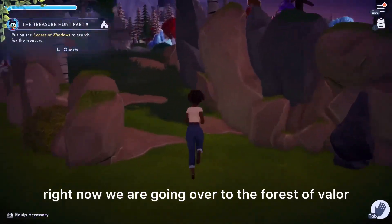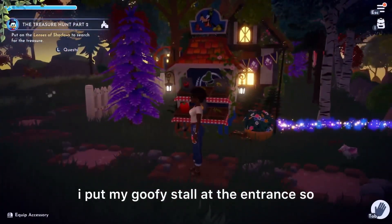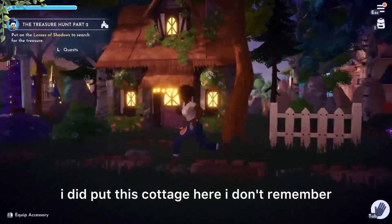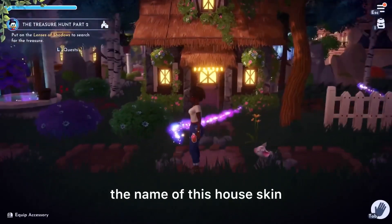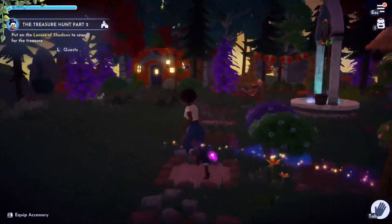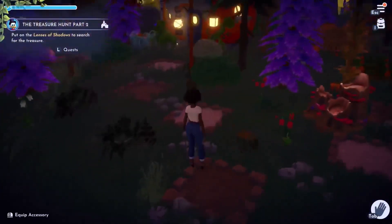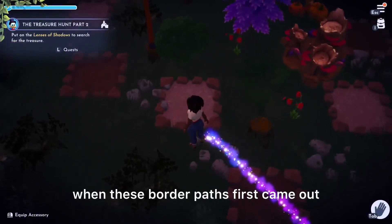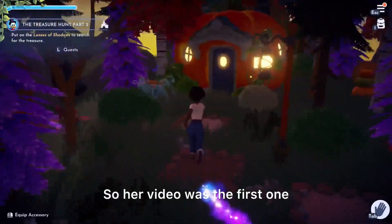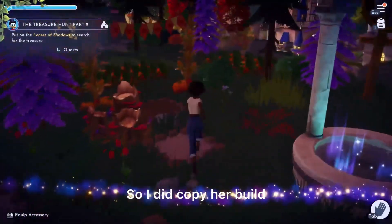Right now we are going over to the Forest of Valor. I put my Goofy stall at the entrance so I could have easy access. I did put this cottage here — I don't remember the name of this house skin — with some crop pots behind the stall. This is El Serene's build; it is not exact, but I did use her framework. I did this build when these border paths first came out — I didn't know really what to do with them, and her video was the first one I saw that used them in an interesting way, so I did copy her build.